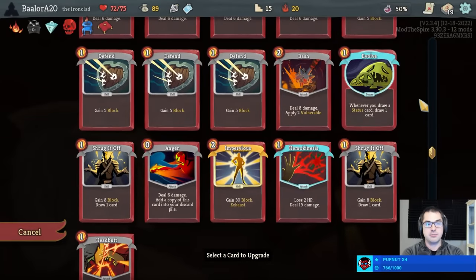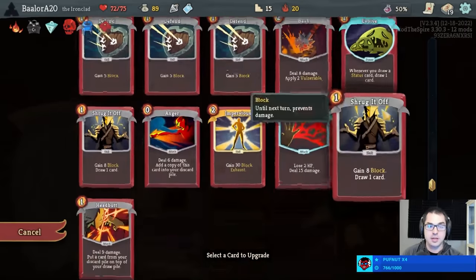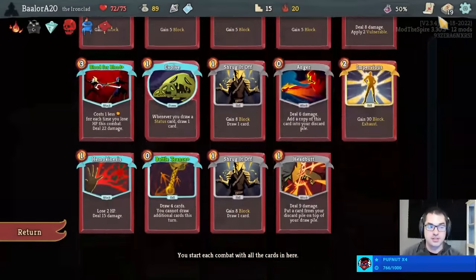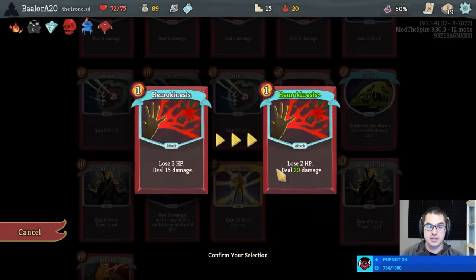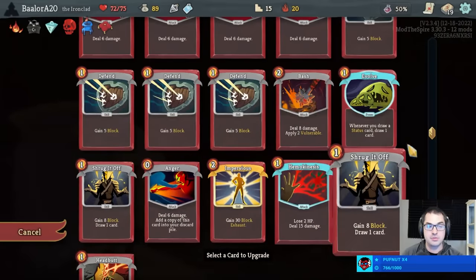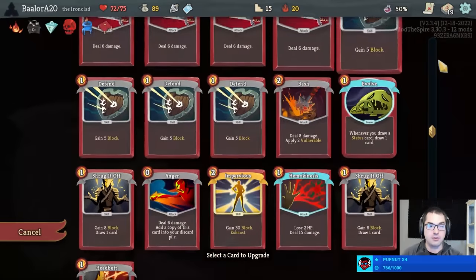My question is, what's our upgrade here? With the current lack of Vulnerable, we could argue for Bash upgrade — especially going into Act 2, that'll be quite useful. Could upgrade Anger for 2 additional damage on each Anger, not too bad. Blood for Blood is already upgraded, so we get to choose something else. Hemokinesis would add 5 damage, although we don't always want to play the Hemokinesis. Could upgrade a Shrug for more block — I actually don't hate that at all.